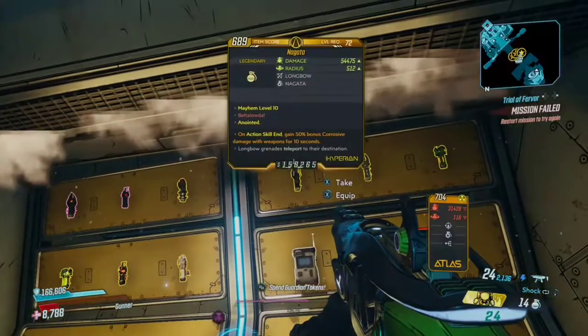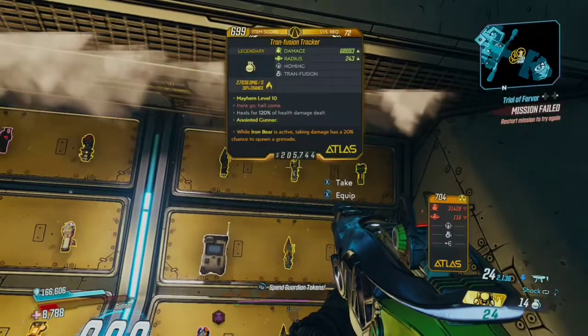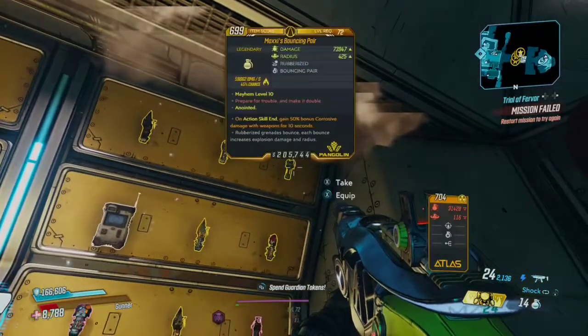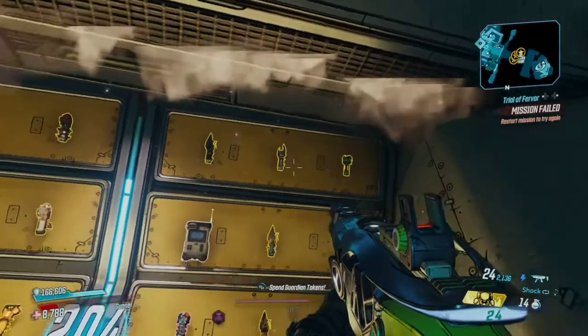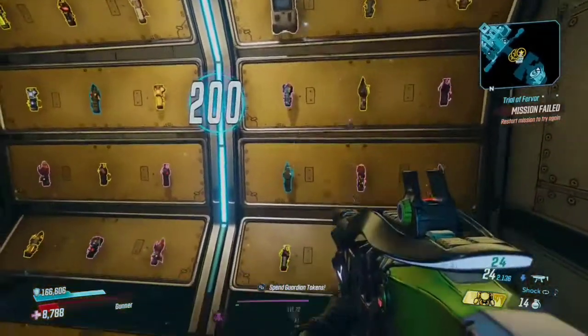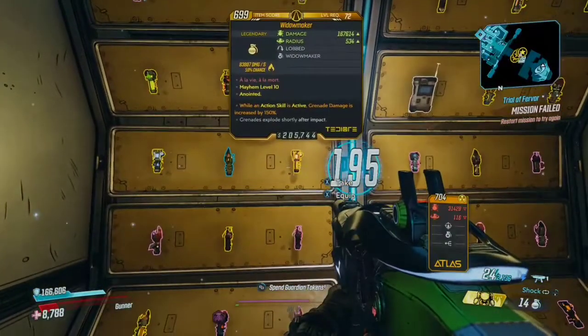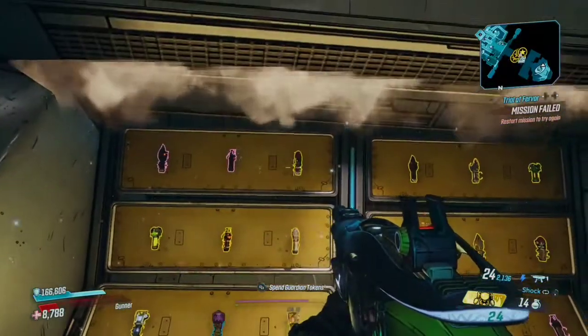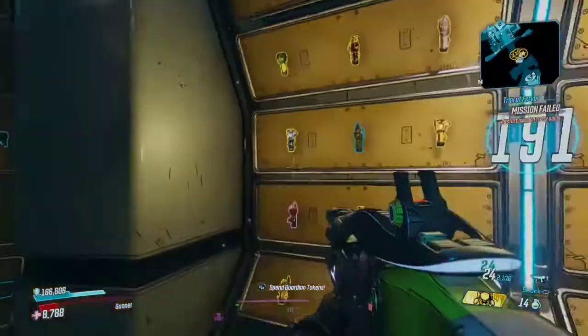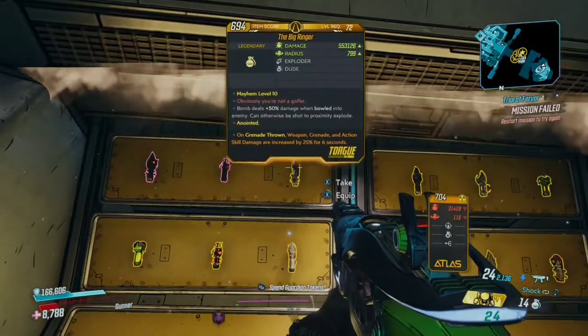The grenades are kind of a wash for me — I already had the exact same thing. They do give you a lot of time, but half the stuff is purple so you're not going to pick it anyway. I'm really just looking for homing stuff — homing Hex and Mervs. I took a double look but there really isn't anything there that I wanted.